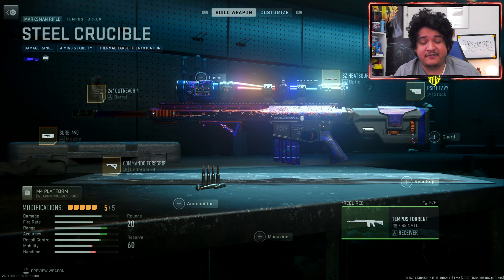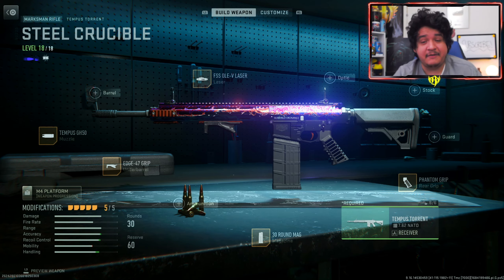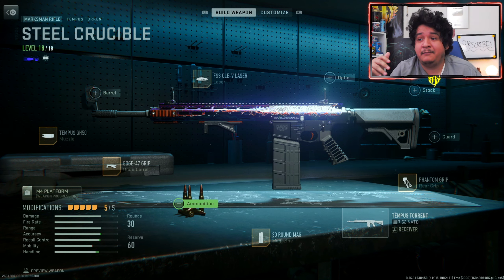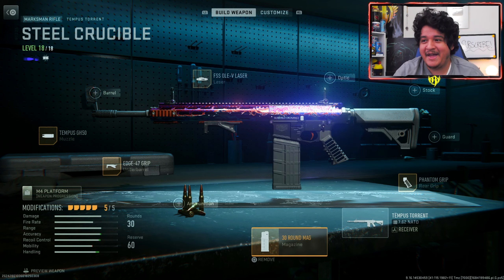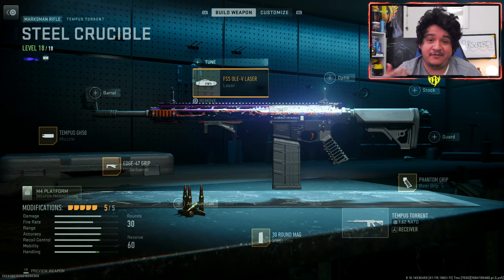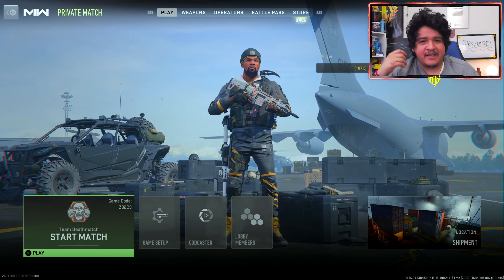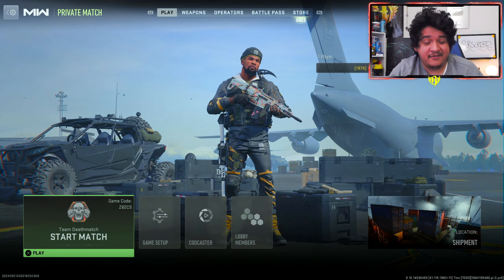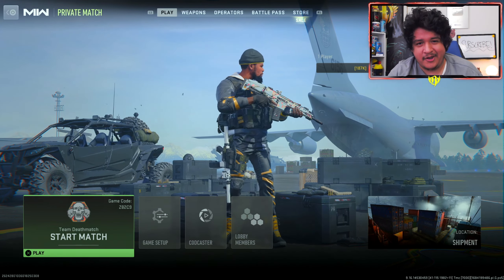Here's the default attachments for the Tempest Torrent Steel Crucible, and here's the meta attachments. As you can see, you do keep the main look of the gun pretty well. You might lose it on the mag, rear grip, and stock, but the barrel and base of the gun is still going to look very good in game with this meta class. Now that we've seen the guns enough in the menus, let's go ahead and take them in game and see how they look, and check out how the tracers and dismemberment look.